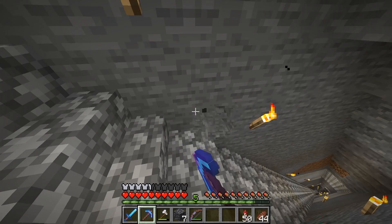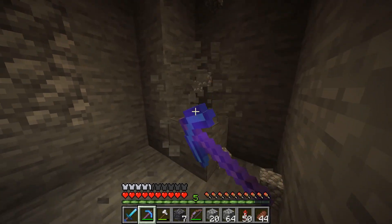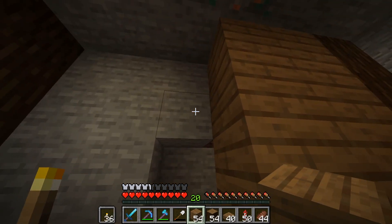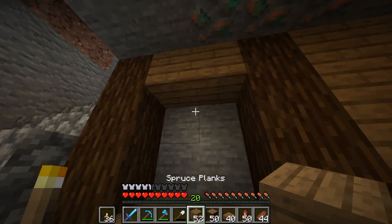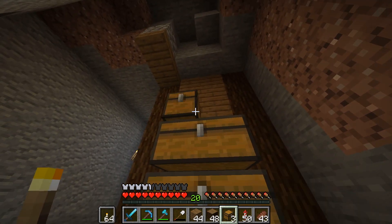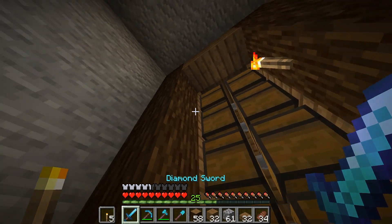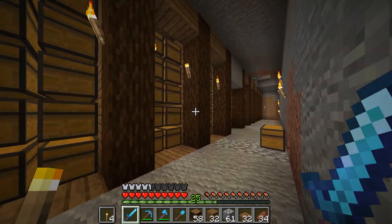Then it was time to finally make a storage room. I had a nice idea to make it underground with the only wood I have. Here I have enough space to sort every block and item.